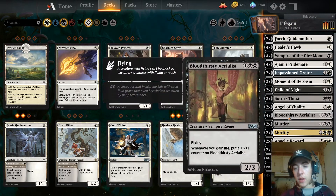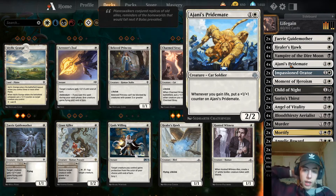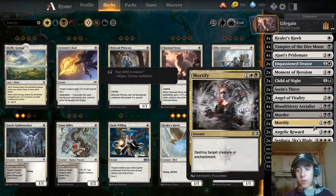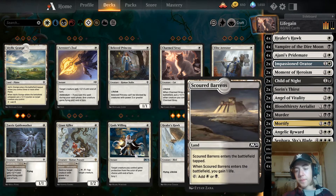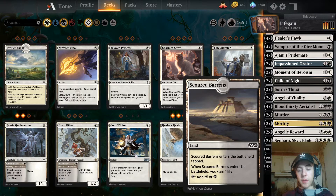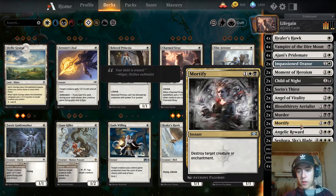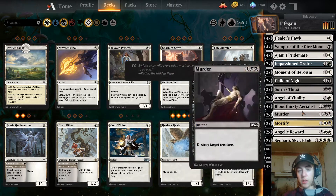The whole style of this deck is pretty much centered around these four Bloodthirsty Aerialists and the four Johnny Pride Mates, which whenever I gain life they get a plus one plus one counter. It's a black and white deck — 10 Plains, 10 Swamps, and then four Scoured Barons, which let me gain life. Two Safari Skyblades as a seven-seven flyer with lifelink for end game, two Mortifies, two Murders — I would replace the two Murders with two Mortifies if you have them, since they do the same thing but also destroy enchantments.